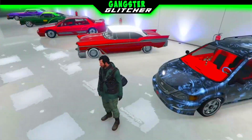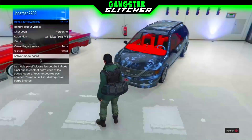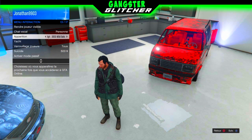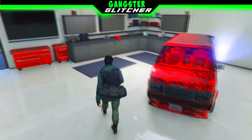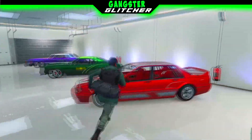Premièrement, ce qu'il faudra faire les gars, c'est tout simplement ouvrir votre menu d'interaction, comme moi je vais le faire actuellement dans la vidéo. Une fois que ça sera fait, vous allez mettre l'appartement que vous voulez — moi je vais le mettre dans l'Eclipse Store — et vous rentrez dans le garage de cet appartement que vous voulez rendre invisible.